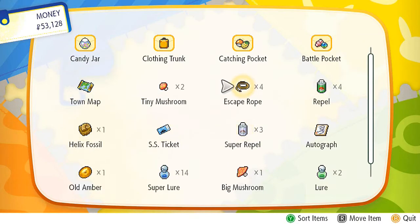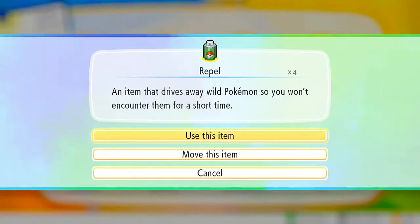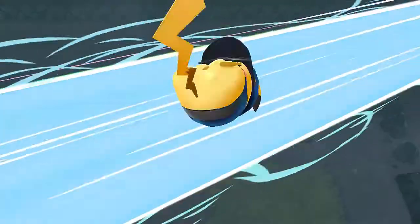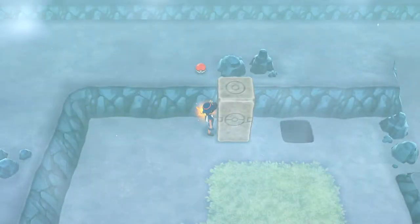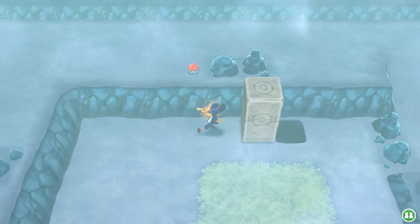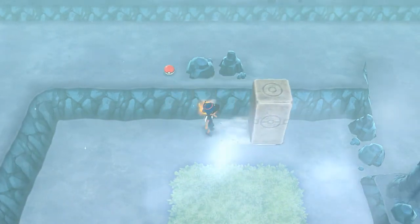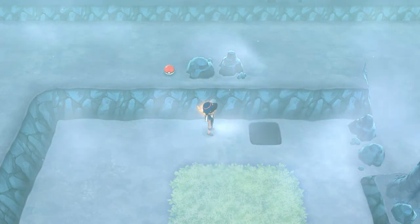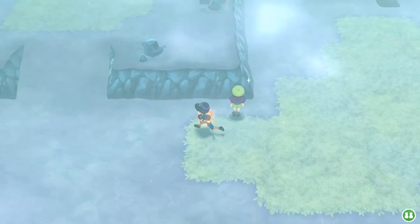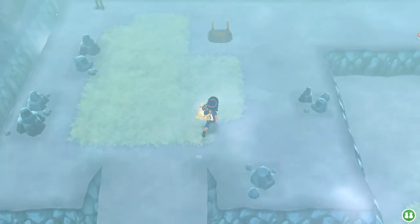Definitely don't want that. I should have brought more Repels. Let's go ahead and use the strong push technique right here. Pikachu's got his Ultra Instinct on and there we go — block goes in there. We're going to try and keep away these Pokemon especially when we're trying to push these blocks.